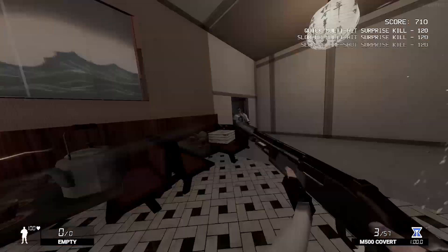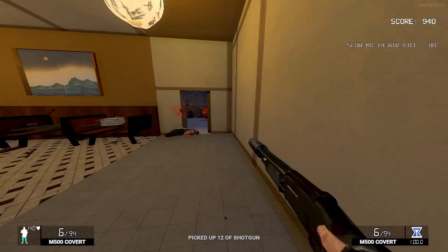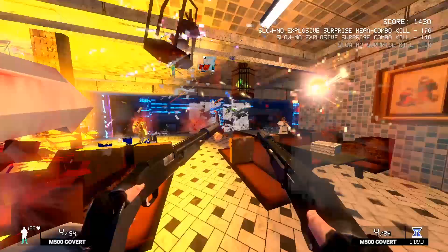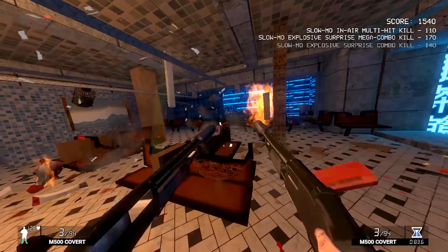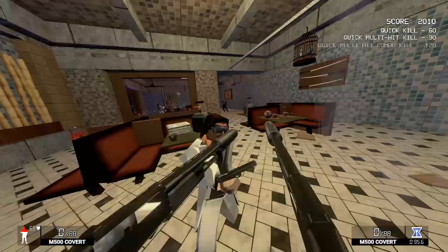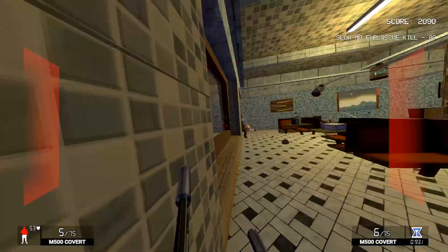I've looked into the score system a little bit and I can't quite figure it out. You would think in a game like this you'd get a multiplier for every consecutive kill you do quickly, timed as that multiplier decays. But it doesn't seem to work like that in this early version. All I can really see is you get mega combo kills, slow-mo advantages, and if you kill a lot of people in quick succession you get advantages too. I've managed to get anywhere between 5,000 to 6,000 points per level and it doesn't matter what I really do. I'm hoping the scoring either gets explained better in future releases or they change it to make it more conducive to replaying for score.